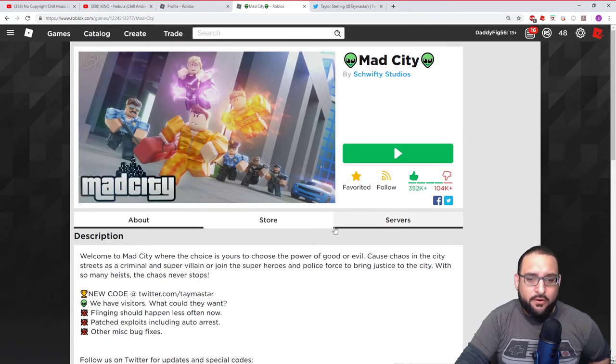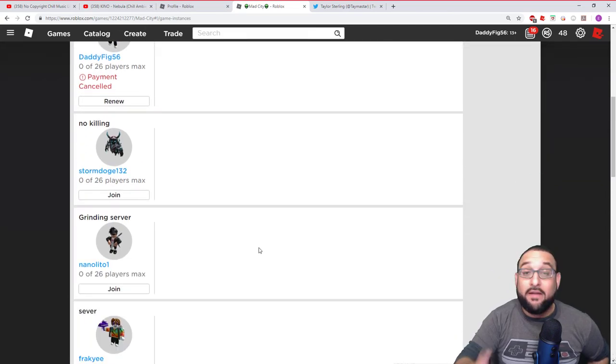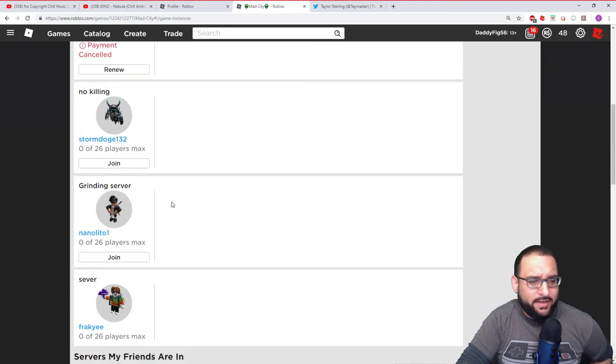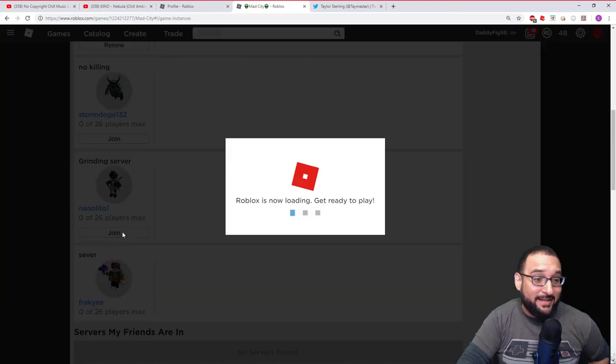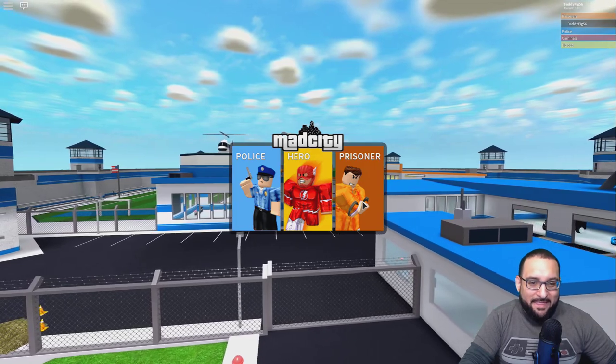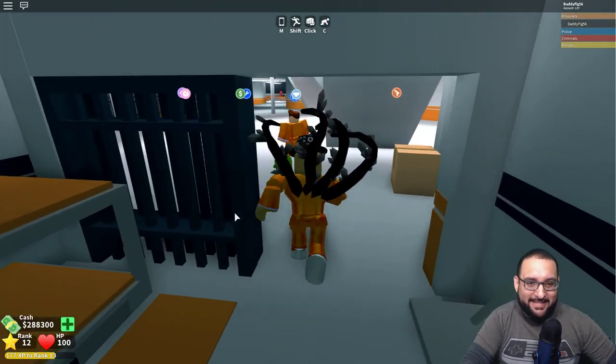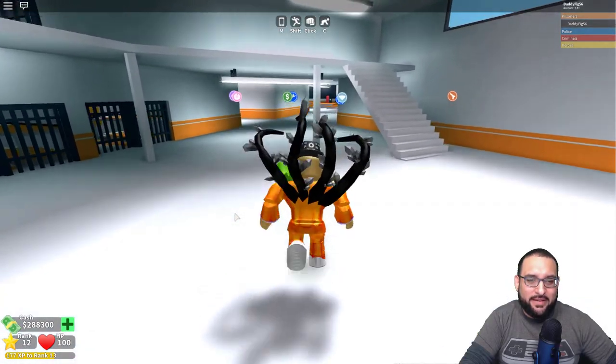Let's jump into a private server first and then we'll jump into a public server and see what other people are doing. I'm going to join Nanalito's private server - he said I can play in it. Here we go! All right, here we are, we're back at Mad City prison. I didn't get stuck this time! Let's go check out what's going on with the alien.